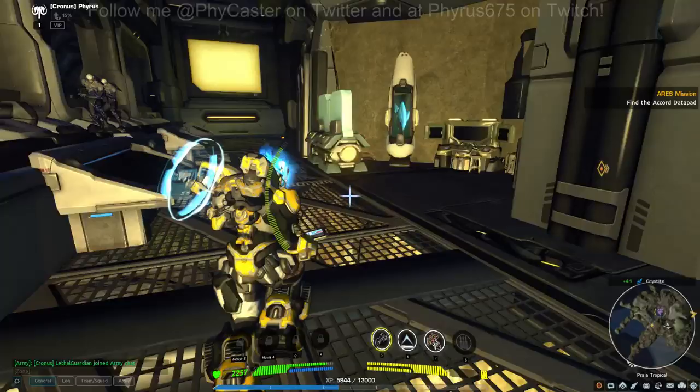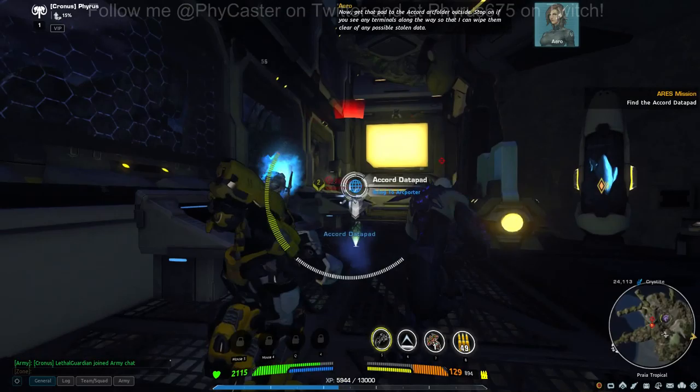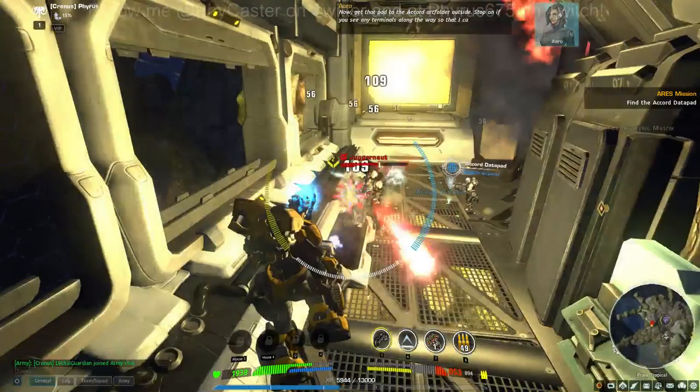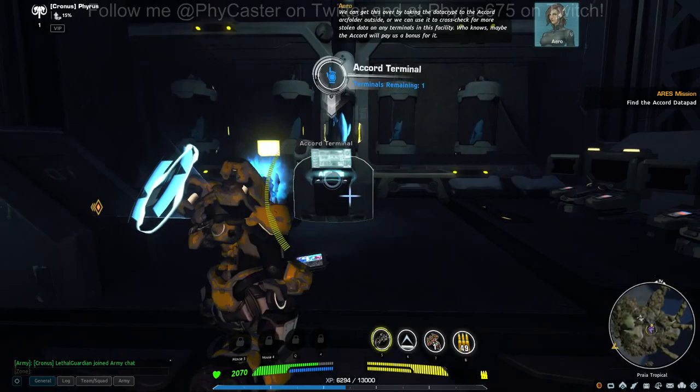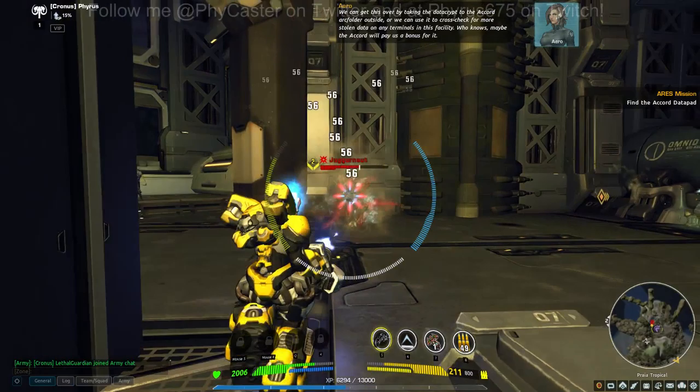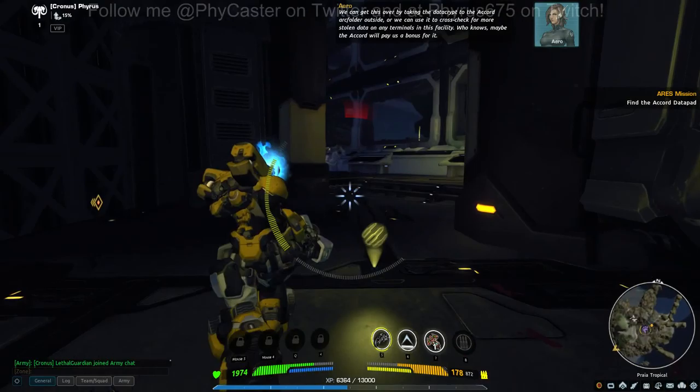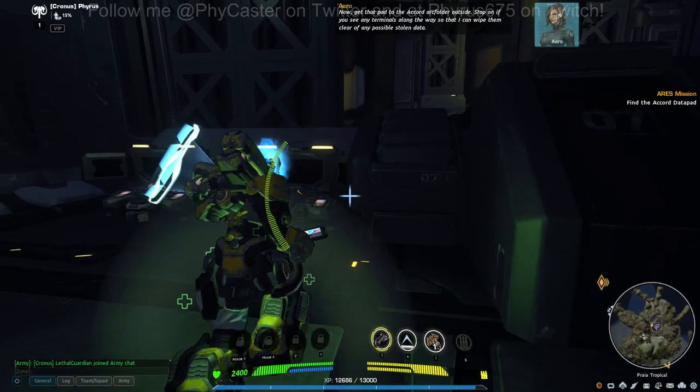The downside is, once you pick up the Datapad, you can't shoot anything. So you have to use your shoot button and it'll throw it — that's a skill that's important a little bit later with the crash thumpers. It'll tell you how many extra terminals are sitting around — between zero and usually three is the most I've ever found. It's very important that you activate them because you get a nice chunk of XP — 500 just for doing that.